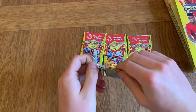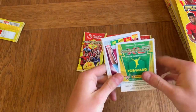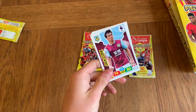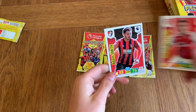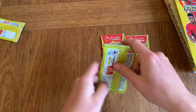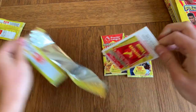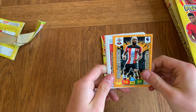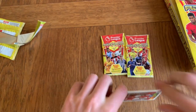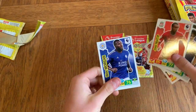Moving on to the first packet: power pairing Son and Kane, and another Son — this one is a Hero. Jack Cork, David Brooks, Hector Bellerin, and Adam Smith. Then Nathan Redmond, Savage Skills — probably my favorite card design, the way it's nice and 3D. Power pairing Guendouzi and Torreira. We've got Sanchez, Gomez, Matip, and Wes Morgan.